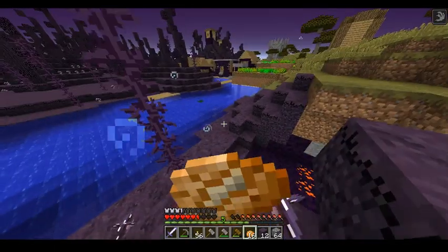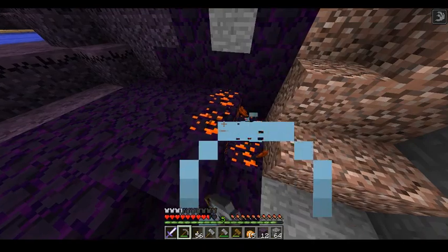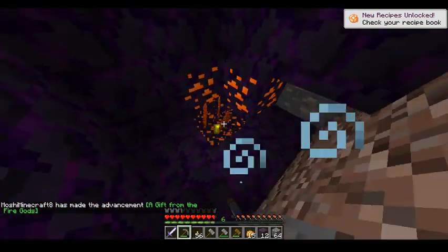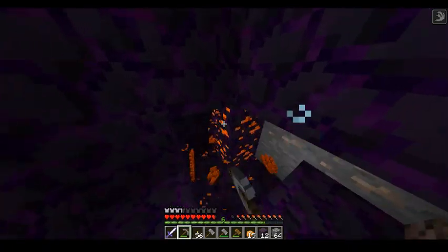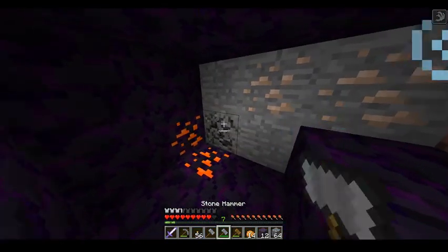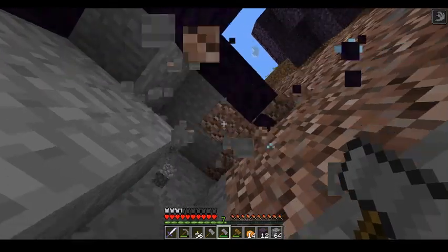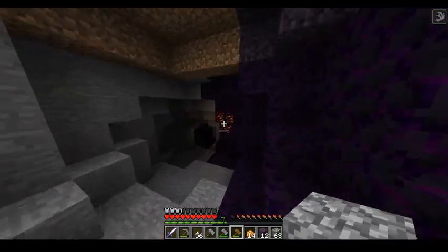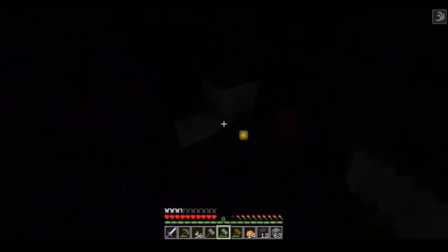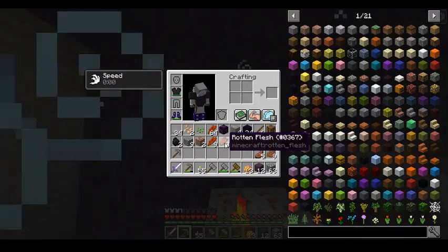Okay, I'm back — had to go do something really quick. I remember there's some stuff I can mine here. I actually stepped on something and it started burning me. There's this weird stuff and some iron — nice. Let me just do this with the hammer. That is so much more useful — these hammers are awesome. I don't know what that ore is, looks like copper maybe.